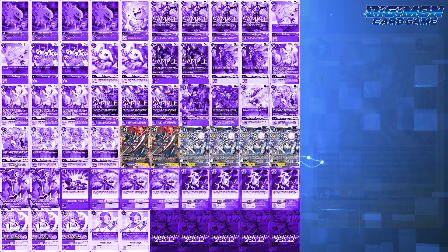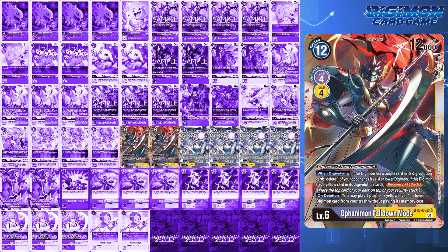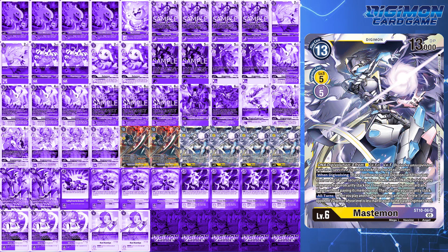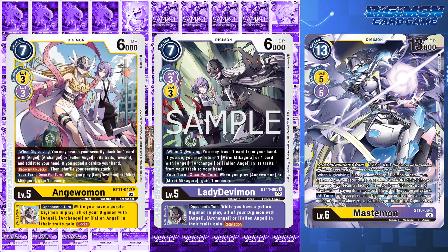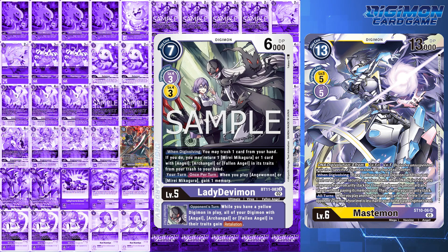For level 6s, it comes to Ofanimon Falldown Mode and 4 copies of Mastemon from the starter deck. Ofanimon can help with recovering security or deleting Digimon on level 4 or less, depending on the timing of digivolution. But Mastemon is the real key player when it comes to setting up a very obnoxious board. Mastemon in combination with BT11 Lady Devimon and Angemon provides blocker and retaliation on your opponent's turn for all your Angel, Archangel, and Fallen Angel Digimon. By DNA digivolving with these two specifically, you don't necessarily have to attack — you can just use your Angels to chump block. Luckily, you can recycle your Mastemons when they're deleted with Lady Devimon's effect.